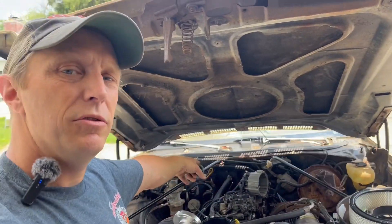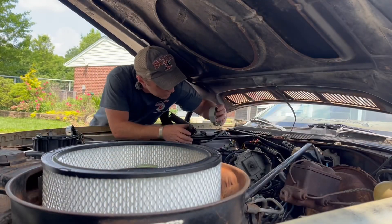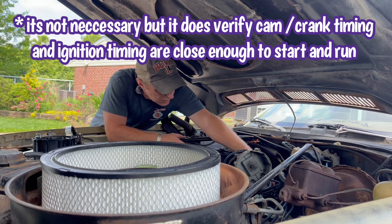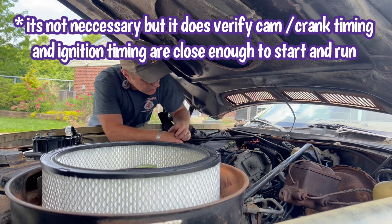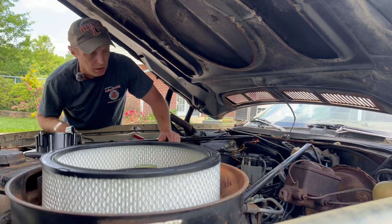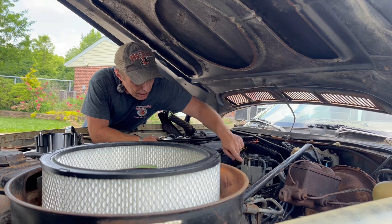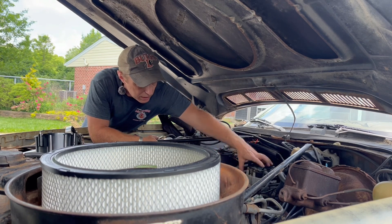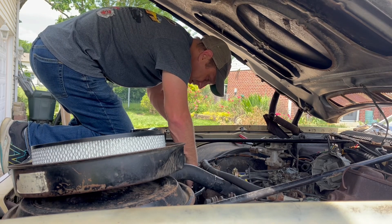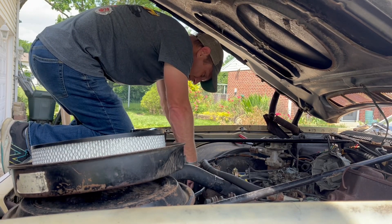We're going to put that brand new distributor right in there. One thing we are going to do is point this distributor back towards number one just to save ourselves a little headache later. I'll place the rotor back on there - no need to tighten it. We're going to line the timing marks back up with zero, make sure it's pointing at number one - which was written here on the cap. All I want to do is get back to zero on our timing marks and then we'll worry about everything else.